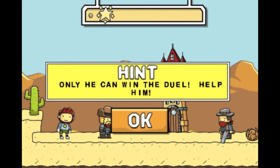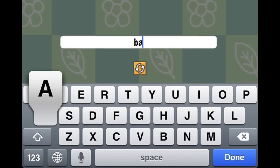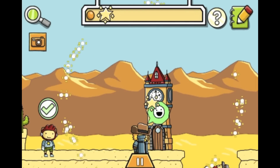The guy on the right has a gun, so we have to do this really quickly. First, you're going to want to type in 'bazooka' and get ready to give it to the cowboy very fast. All right, and now you can get your star.